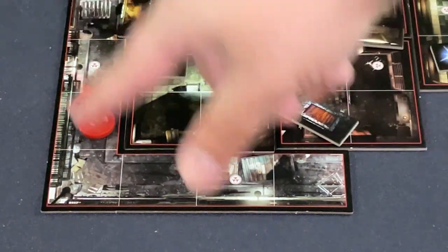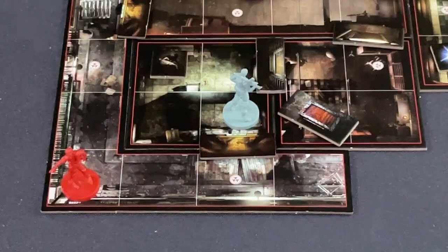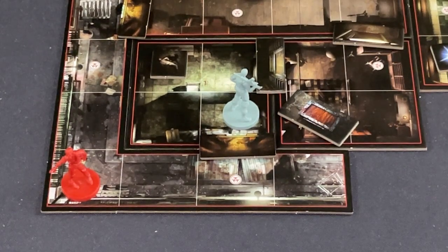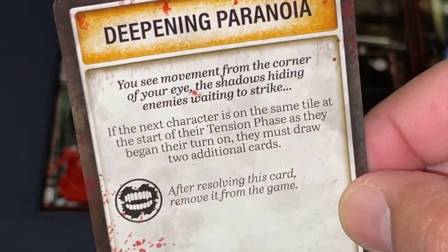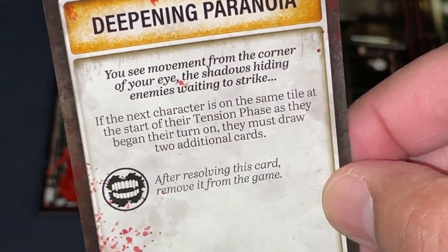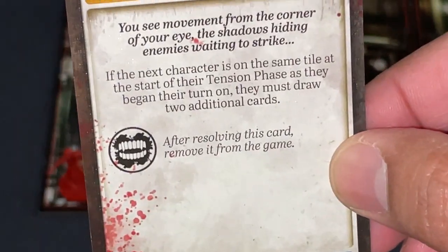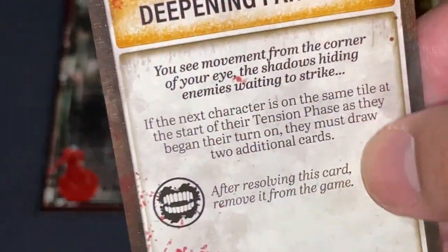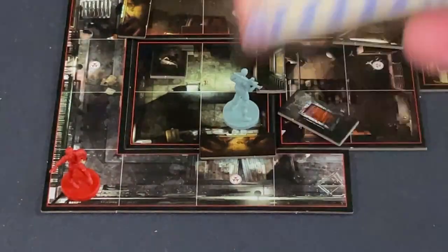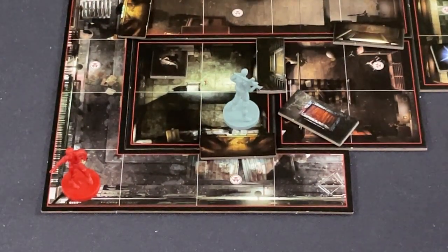This is now a linked tile because it's an archway. I draw from the tension deck — it's 'Deepening Paranoia.' If the next character is on the same tile at the start of their tension phase as they began, they must draw two additional tension cards. Since it's at the middle of the fear track, I remove this card from the game, making room for worse cards. I plan on not being in this room for long, so that's fine.